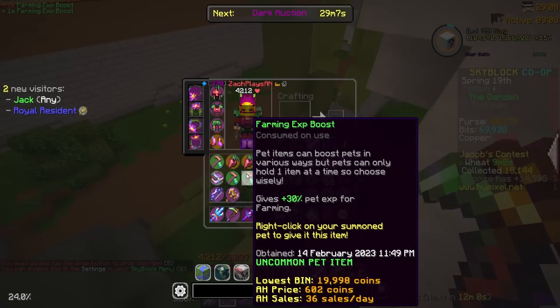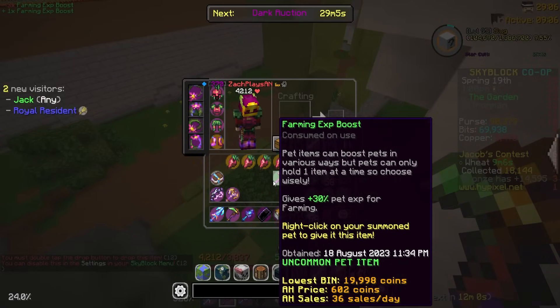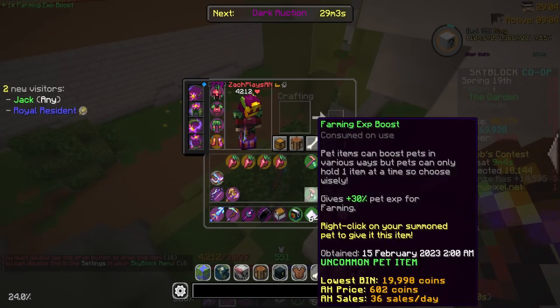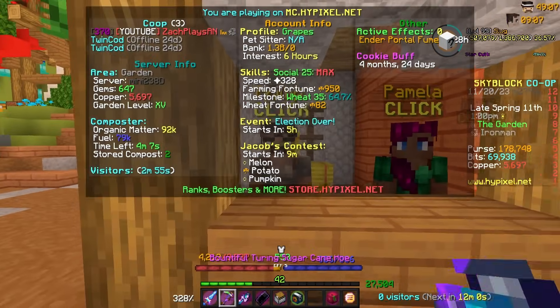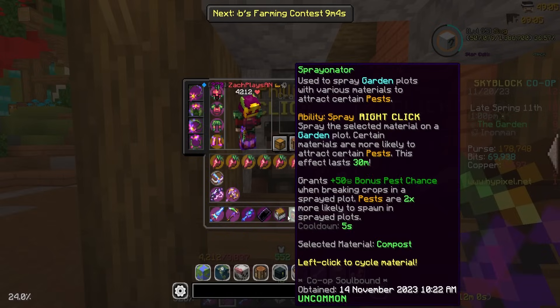I have too many condensed Fermentos now and nowhere to put them. I can't NPC sell them, so they're going on the floor — bye! I'm picking them up though because I don't want to accidentally drop my Hyperion or something. Okay, tossing them out. Now I can finally go ahead and get the maxed badge and upgrade this accessory to the max tier.